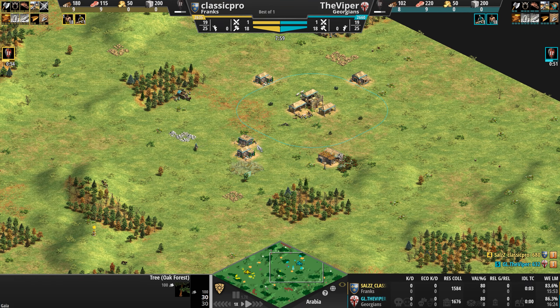The Viper tries to push in as the Frank's seven scouts return home. Comparing HP: the Georgian scouts surprisingly have 100 more total HP, so this is not a battle the Frank wants. The weakest scout bites the dust. It's amazing how pro players know exactly which unit to focus in the middle of microing everything at once. Both players decide to race up to Castle Age.